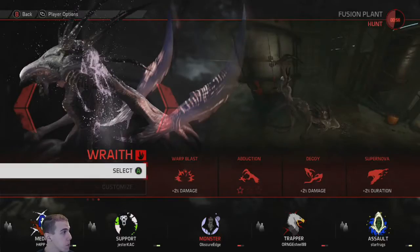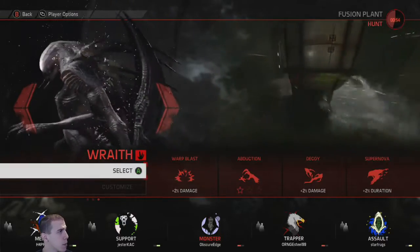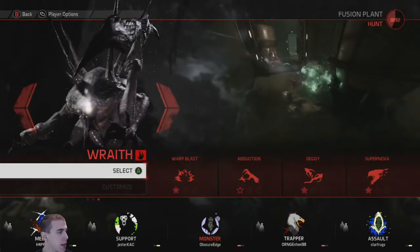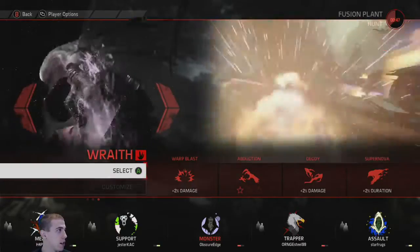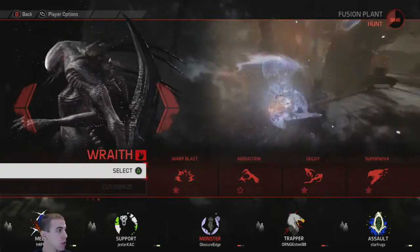What's going on everyone, this is ObscureEdge here and we're back with a tips, tricks, and tutorial video. This time we're going to be playing Wraith, and we're actually going to be playing a couple of friends of mine and a couple of people off the Evolve community page. If you haven't joined it yet, make sure to do so — you can get games a lot easier and for the most part everyone is a friendly bunch.